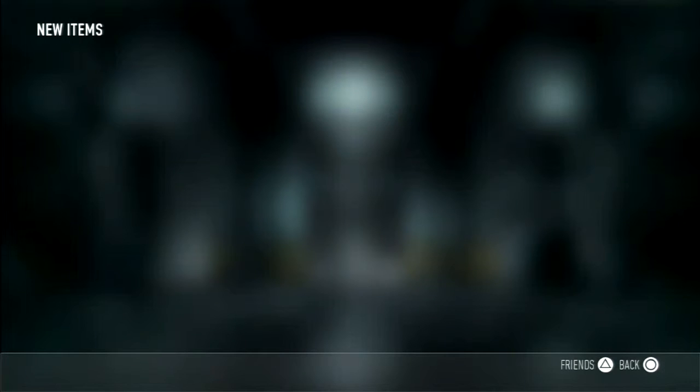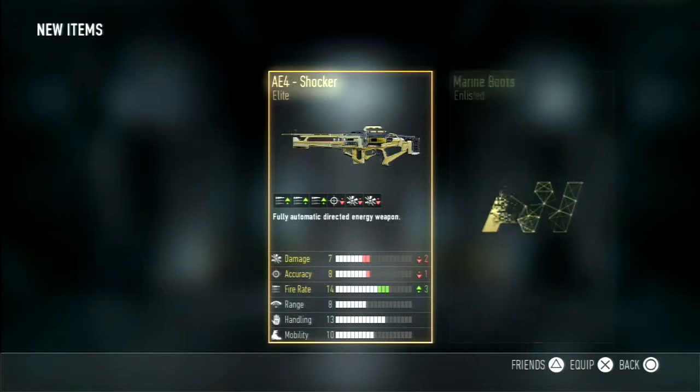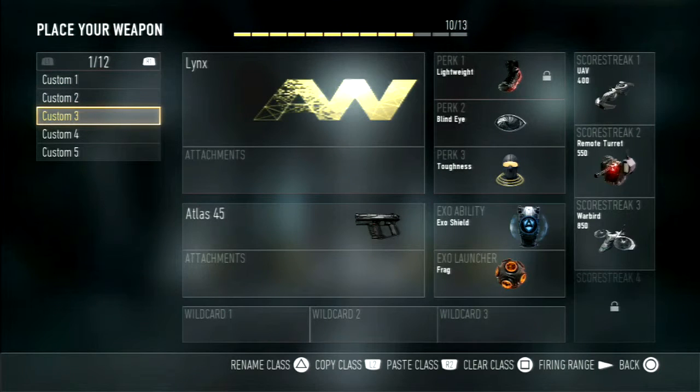There we go, it's back — what do we get? Oh my god. Okay, I mean I overreacted. I saw elite, I saw a long gun, and I thought Speakeasy or Insanity. I saw yellow — oh my god, okay.